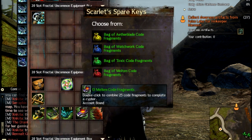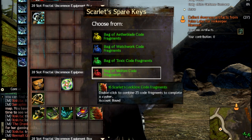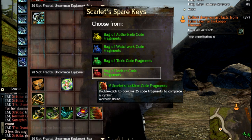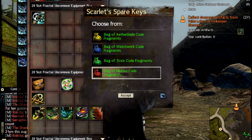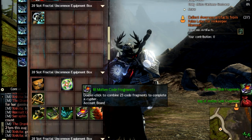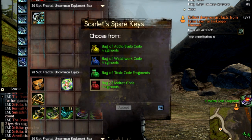We have 18 and 13 Molten Fragments. Note that you will not get the Scarlet Lockbox Code Fragments this way — you have to get those from the event itself, as there are 5 different lanes and each lane gives a different kind of fragment. We're going to open the Molten Code Fragment key, and there you go — you get around 5 fragments from each one.